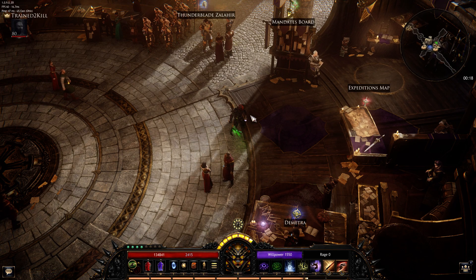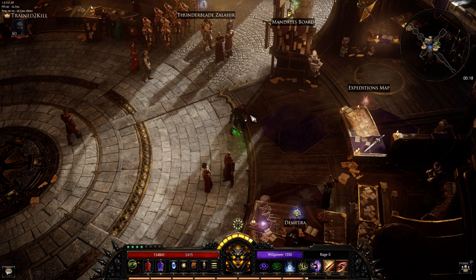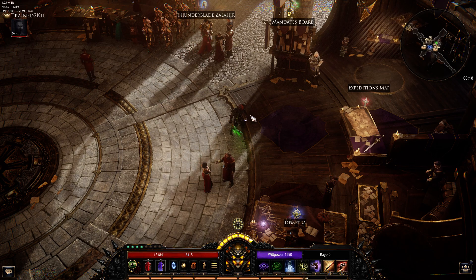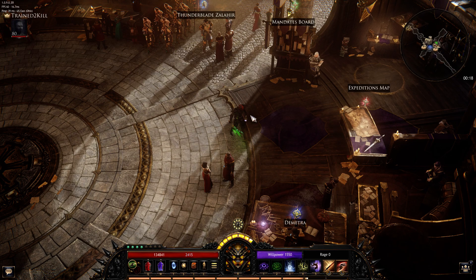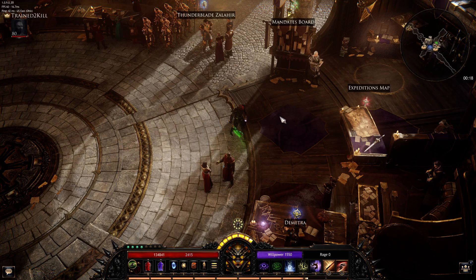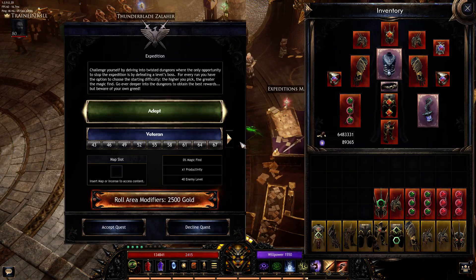My build is revolved around stacking elements and using residual energy to boost my bleeding edge skill. Let me show you a little bit of gameplay real quick — we'll just run a quick 187, and then I'll go into everything: the stats, passive skills, gear, etc.